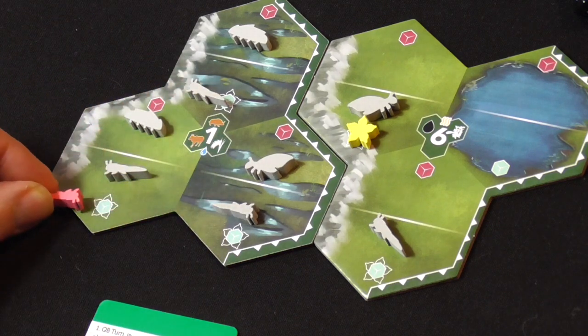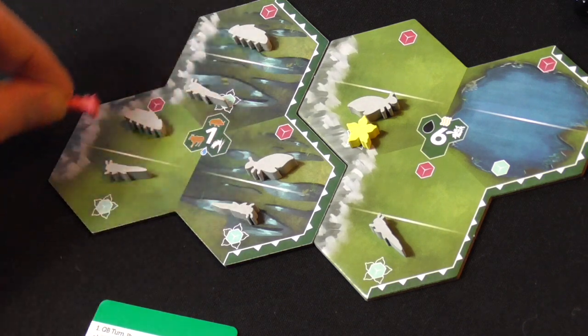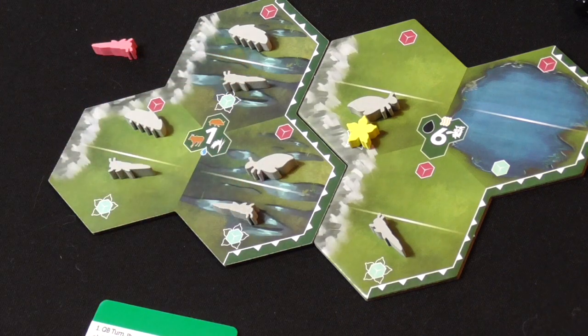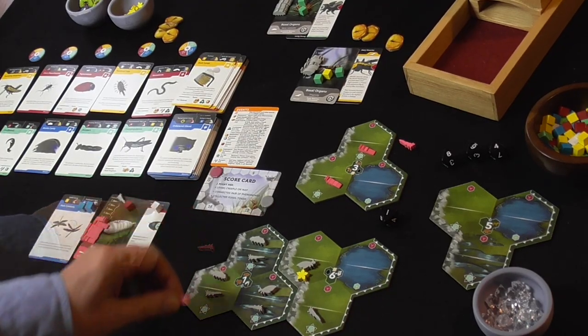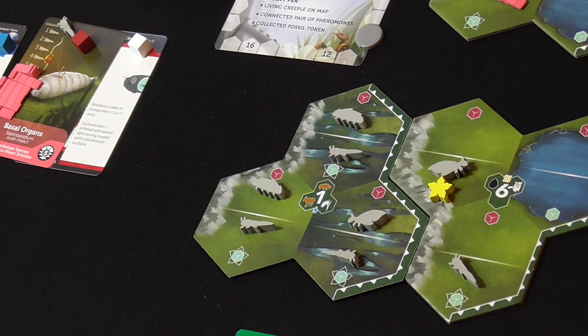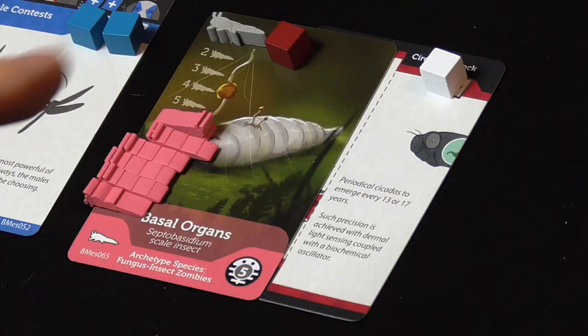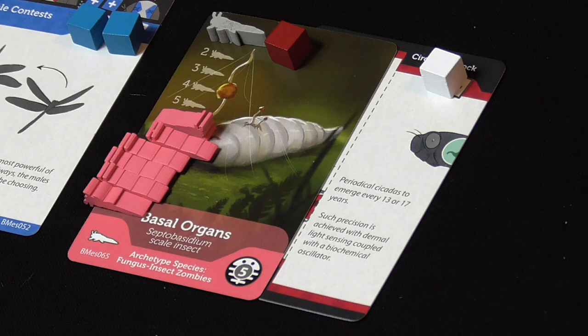Our little guy is going to paratrooper in - we can choose where. All the biomes are inhabited so we're going to have to fight over one of these spots. If we tried to enter as a herbivore we'd lose the green cube contest, so we're going to have to drop in as a carnivore. Fortunately all three biomes have edible creepers in them, and with our one red cube, we're competing over red cubes. Note: in the cocoon game white cubes are wild, but in Butterfly they're not - you're just counting red cubes in contests.